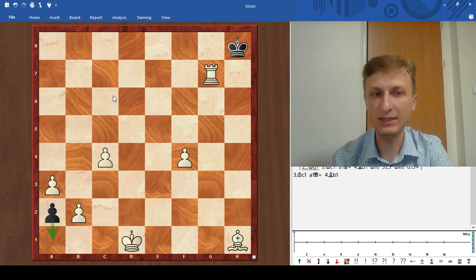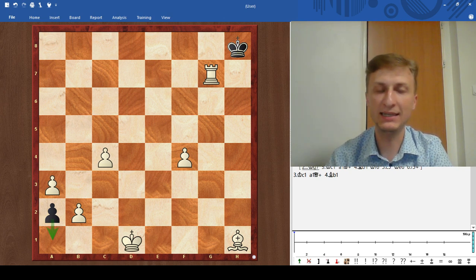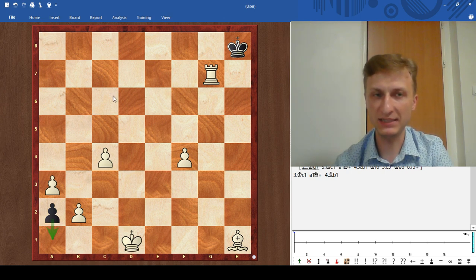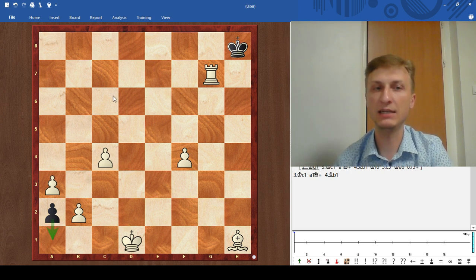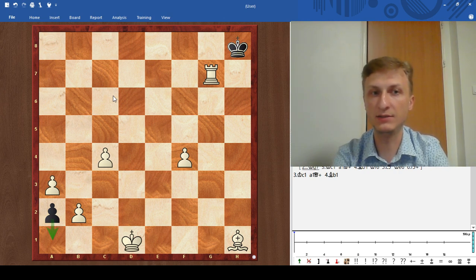So how can white win this one? In one of my older videos you may have seen the idea — but in that video it was used to make a draw, to trap the queen on a1. If you know this idea, if you've seen it before, this would be very easy to solve. How can you lock the queen on a1 and keep it in the corner? What can you do?